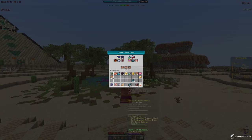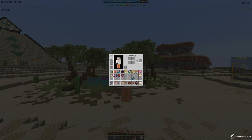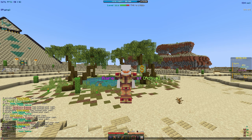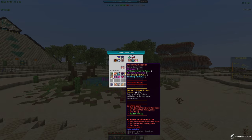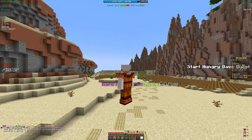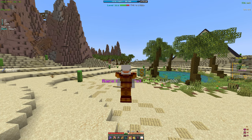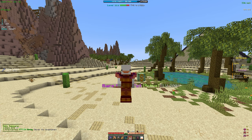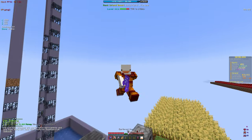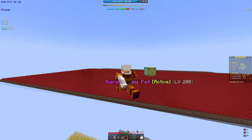We're finally done fishing — that took quite a while but now we have everything we need for the pharaoh set. Let's get the leggings, boots, and chest plate — that's the whole set. When farming for points I might use the other set since it has a higher factor, but I'll wear the pharaoh armor for money when selling. The fish don't sell for anything so I don't recommend fishing for money. That's probably it for today's video — make sure to like and subscribe, and I'll be recording on the prison game mode when it releases this Saturday!